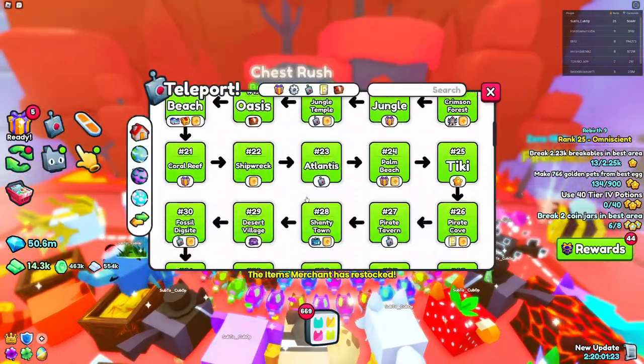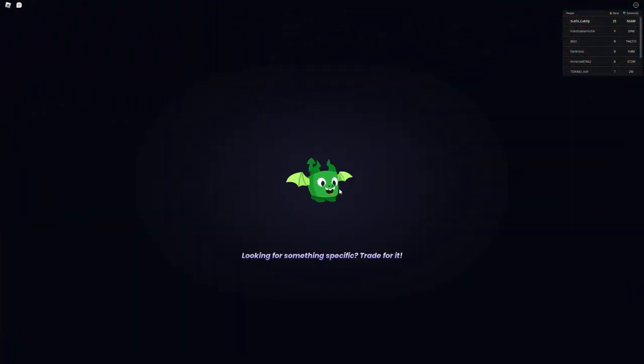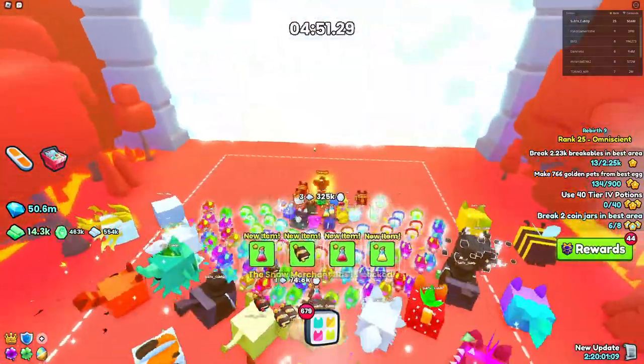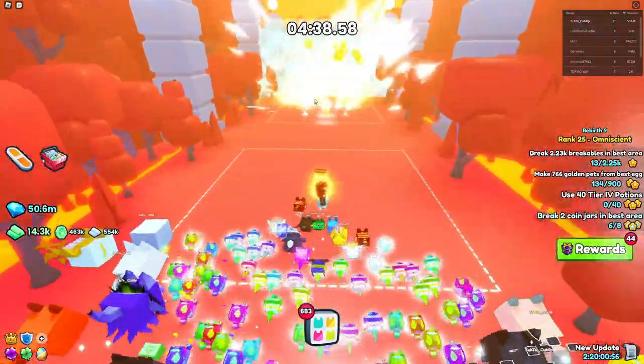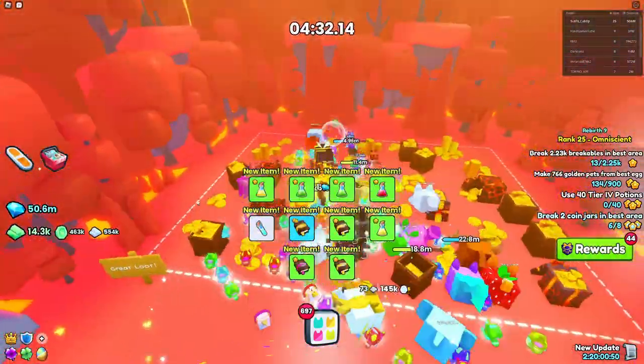The fifth huge pet you can collect in the spawn world is via the Chest Rush, located in area number 45, the Lava Forest. You go all the way into the portal and break chests — only the last two chests actually give you a chance of getting the huge pet, along with the loot at the very end. You can use your hoverboard to make this process a lot faster.